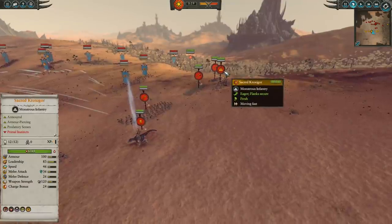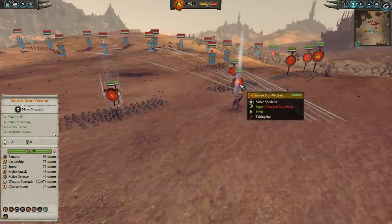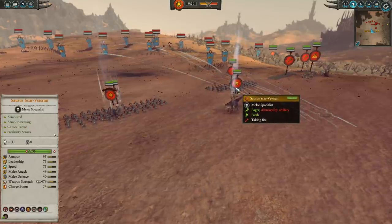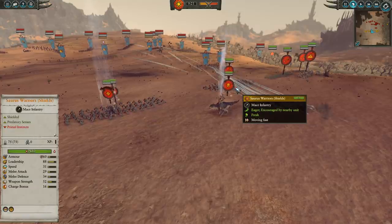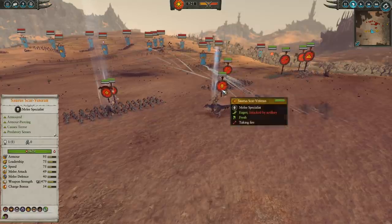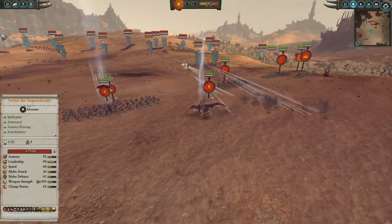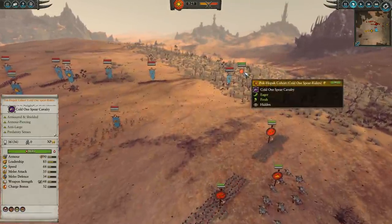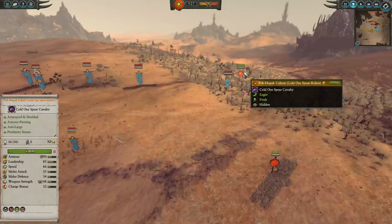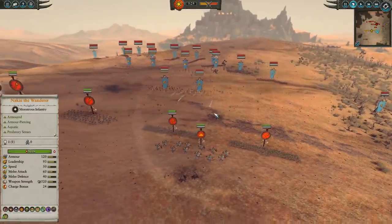These guys are just going to be bull rushing on the flanks and trying to get good value, led by Nakai in the middle. We also have a Saurus Scar Veteran, who is very good against Tomb Kings — people love using Ushabti Grapeaus against dinosaurs because of their anti-large armor piercing. The Scar Veteran will juke out the arrows and mitigate a lot of that damage, then chase the Ushabti Grapeaus. Frontline is Saurus and Skinks, plus a Pahk-Hopak Cohort in Vanguard Deployment. That's pretty much it for my build.